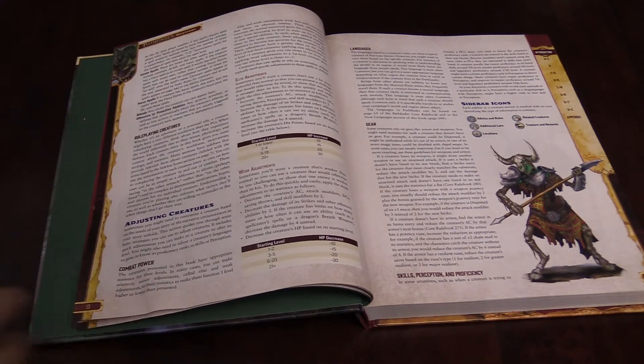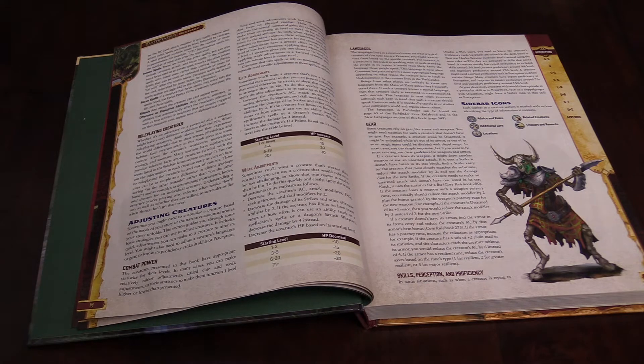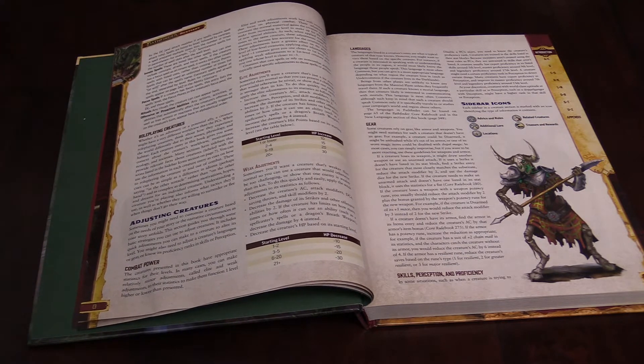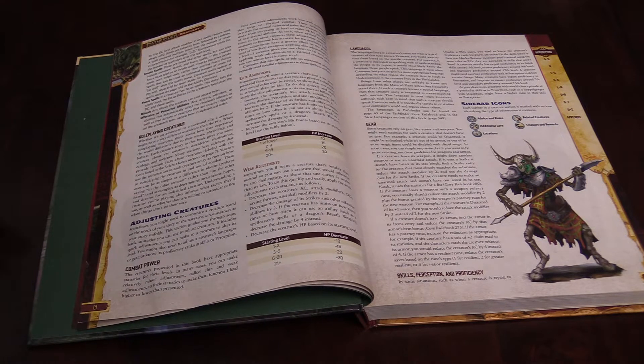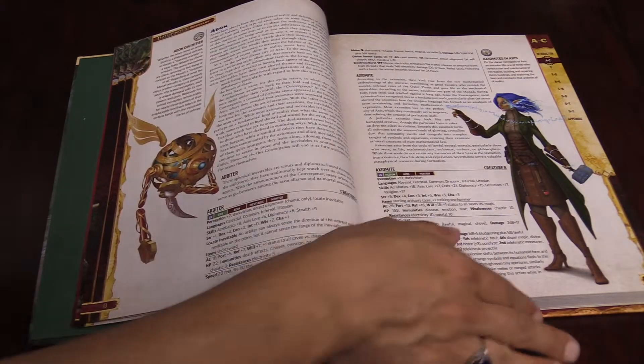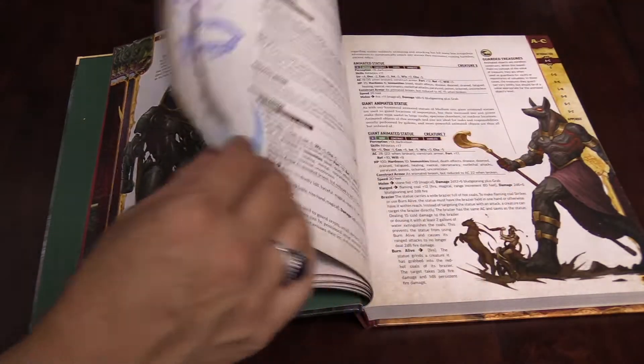And then any spells they have will be listed here, including their DCs, attack modifiers, and attack spells. They go from leveled spells to cantrips, then innate spells, focus spells, ritual spells, and any other offensive or proactive abilities they can use on their turn — things that automatically affect a creature's offense, as well as free actions or reactions. It's a chunky entry to get through, but so is everything in Pathfinder, and you've got a ton of new monsters.